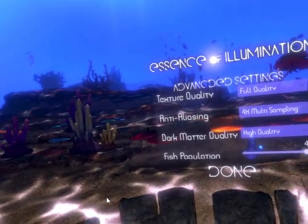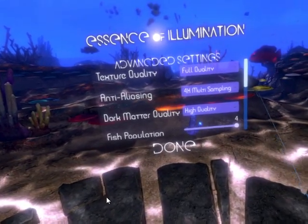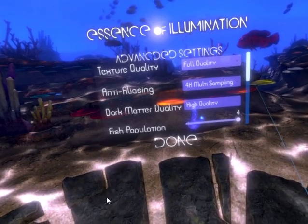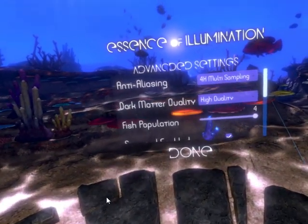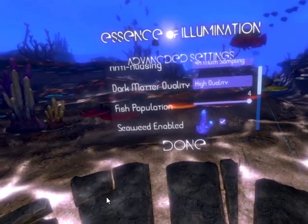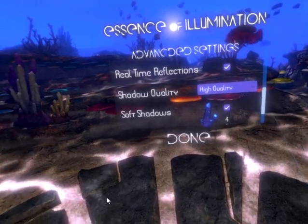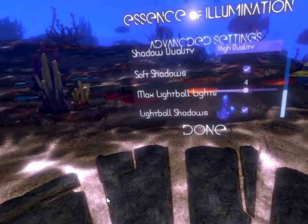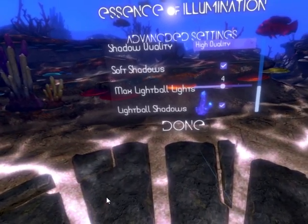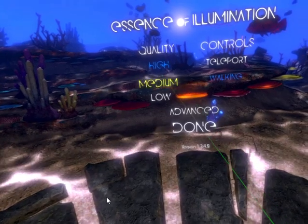These are the advanced settings for the game. You can mess with the texture quality — I have it on the highest. You can also mess with the anti-aliasing, dark matter quality, high quality, the fish population, seaweed-enabled, model quality — again the highest quality — soft shadows, max lighting light, lightball lights, lightball shadows, and you can choose between teleport or walking: high, medium, or low. I didn't really have any problems with the high.